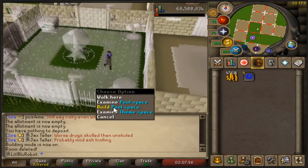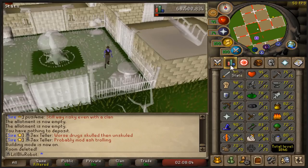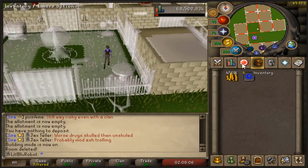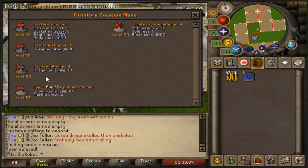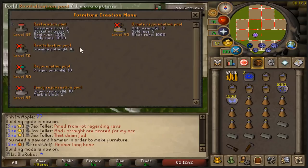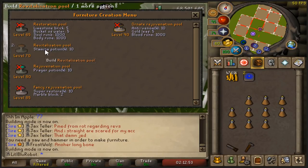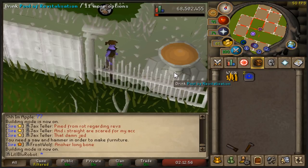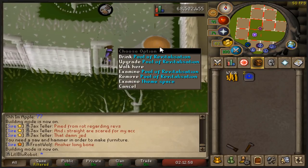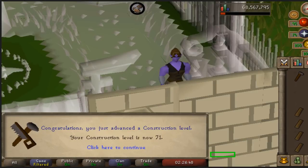I'm gonna go buy the things from Caldergrim that I need to get this one, and then I'll be able to upgrade it without having to boost, then go back to training construction, get myself to 75, and then boost to get the rejuvenation pool and the lunar altar. Build pool space - the restoration pool. Sweet. Now we upgrade it. There is no brown juices - all I know is that that's like Ribena. 71 construction.